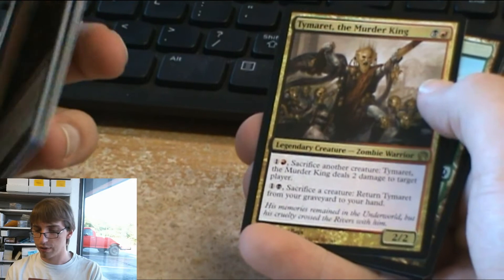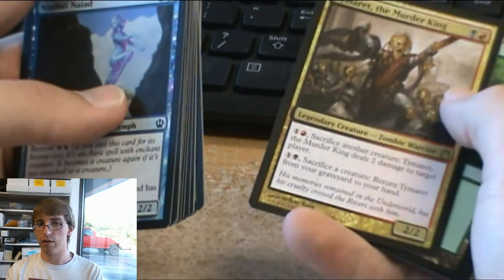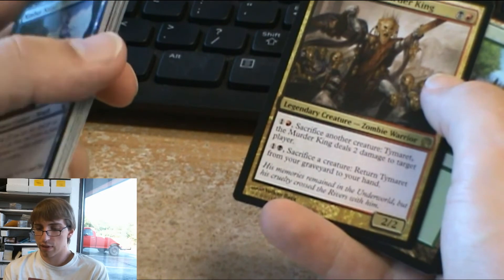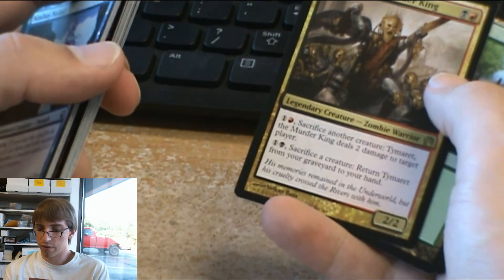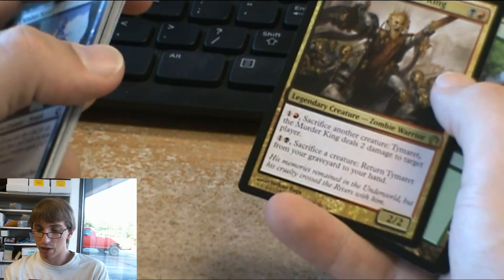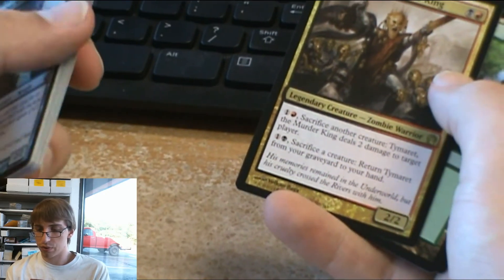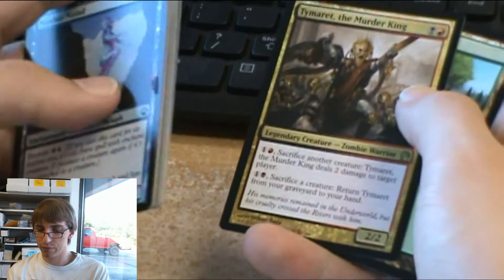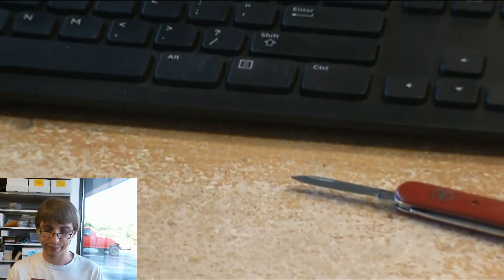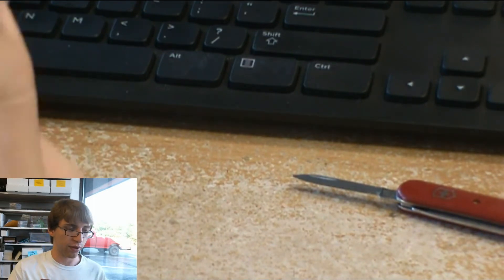The Tormented Hero — my standard deck is going to be black-red, so I was looking forward to this card. The main point is that you can sacrifice another creature and he deals 2 damage to target player, or you can sacrifice a creature and return one from the graveyard to your hand. He's only a 2-drop, 2-2, legendary creature zombie warrior. His ability isn't game-ending, but I think it's fun that he can revive himself from the graveyard.